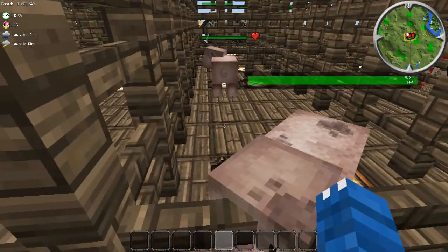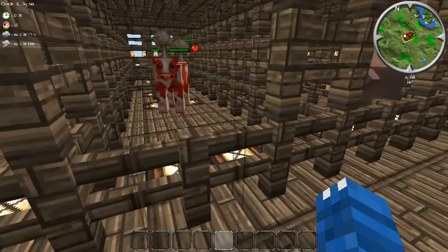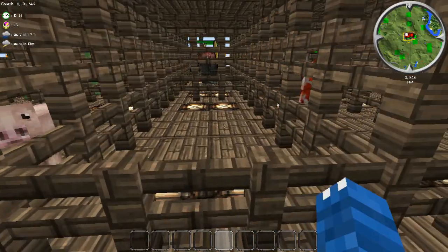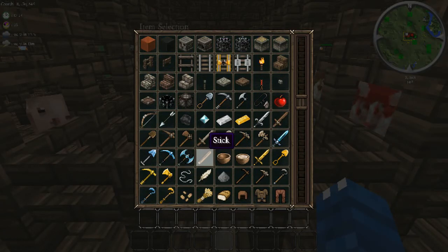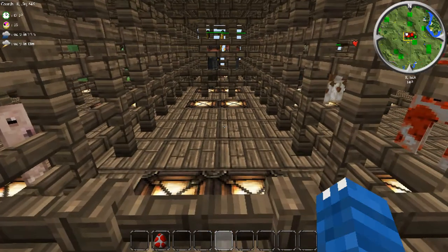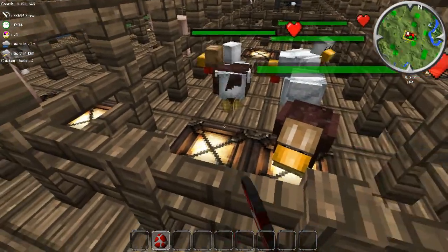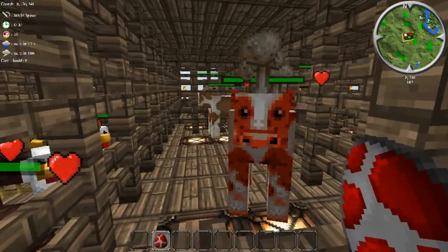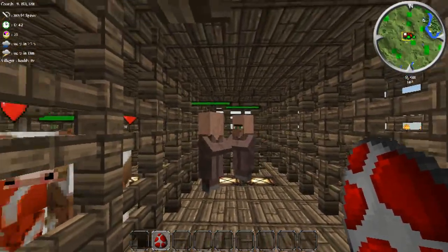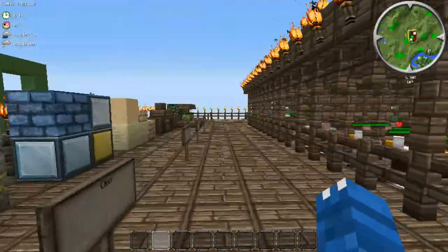Pigs — one looks dirty, one doesn't look as dirty. We have cows, we have pigs — this must be chickens. There we go. That's the mooshroom cow and the normal cow. Here we have the villagers, which don't look retextured, and then the ocelot, which is definitely retextured.